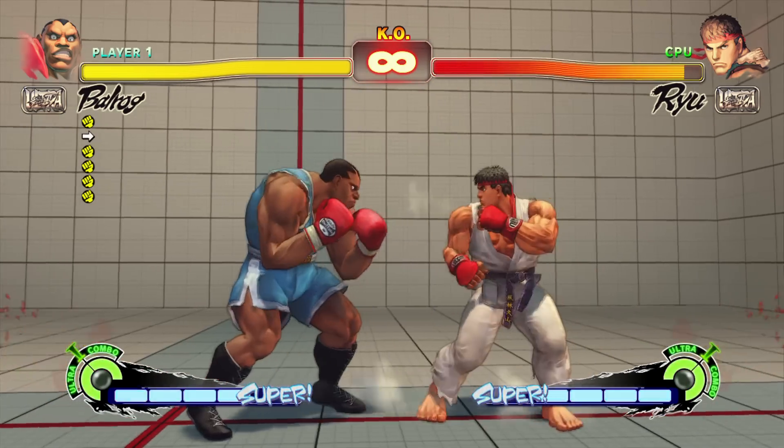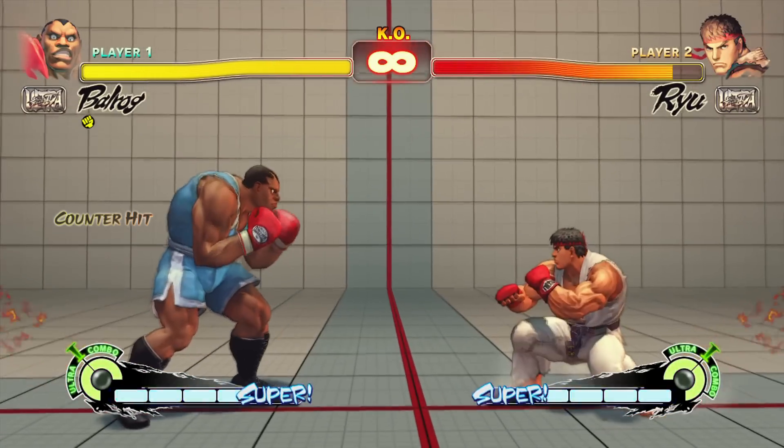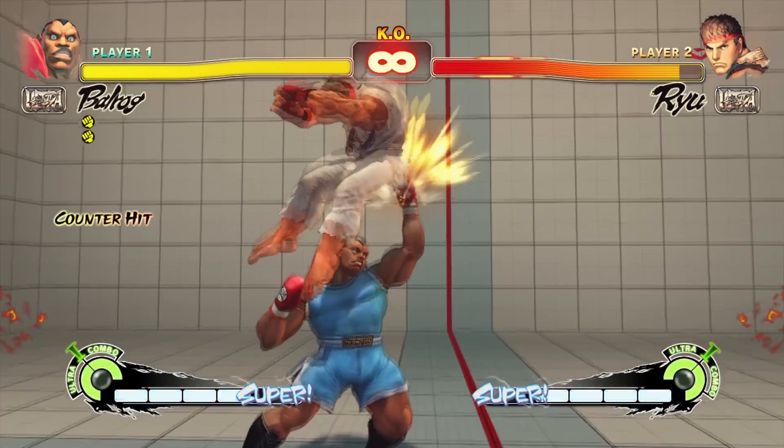There are two versions of Balrog's standing medium punch: far and close. Both close and far standing medium punch from Balrog are one of the most ridiculous anti-airs in the game. Use them.